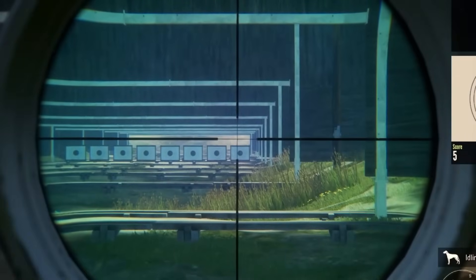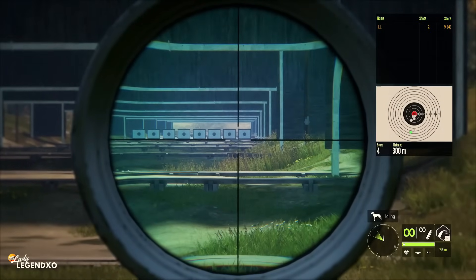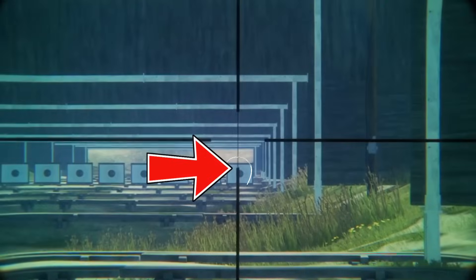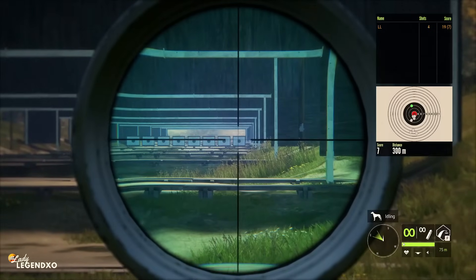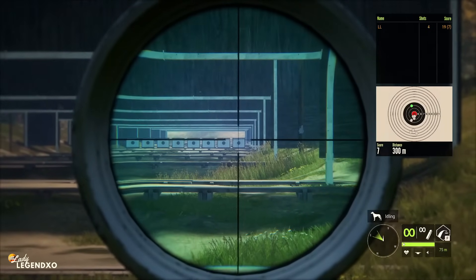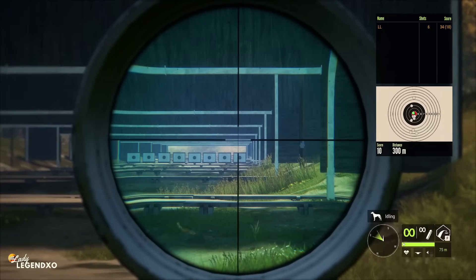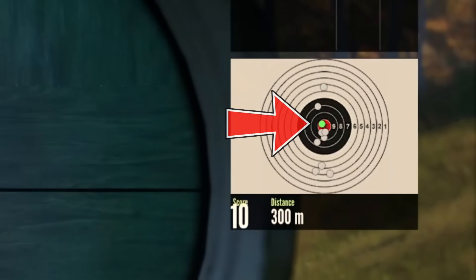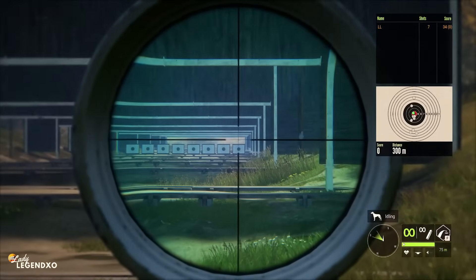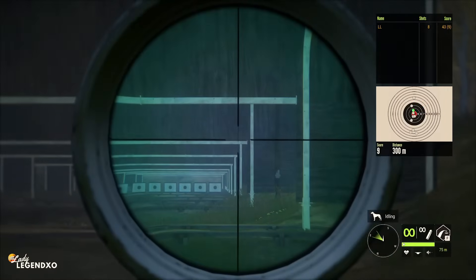At 300 meters I got a five, so I need to aim higher. I'll aim way up here — I'm going to put the spot where the thick black line stops right on the bullseye. That's too high — you just have to get a feel for it, just practice until you figure out exactly where to aim. Once you do, you can probably hit it over and over again. I got a bullseye! I had a look at the instant replay — I think I had the thick part of the black line just below the top of the white.